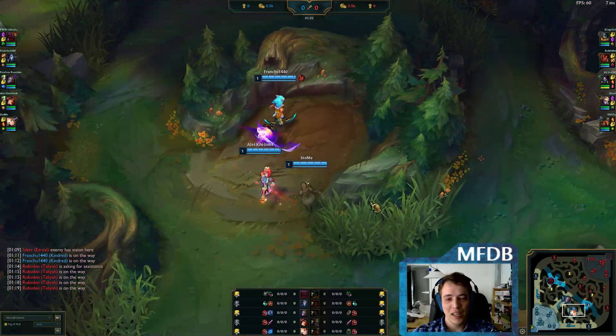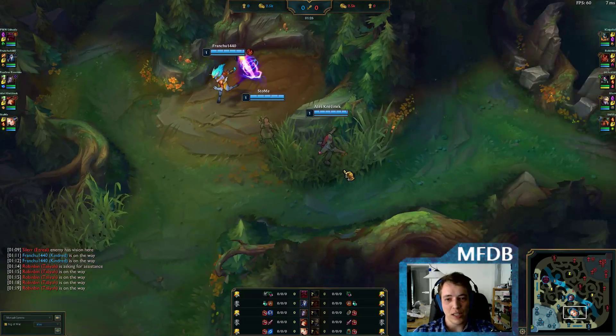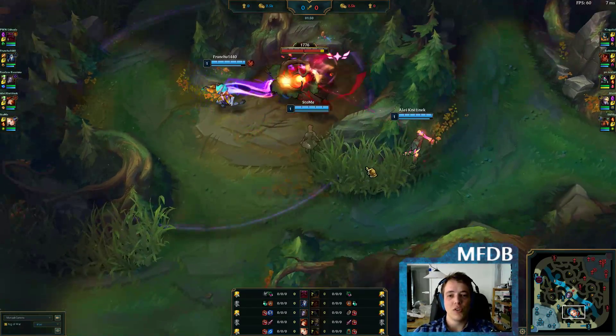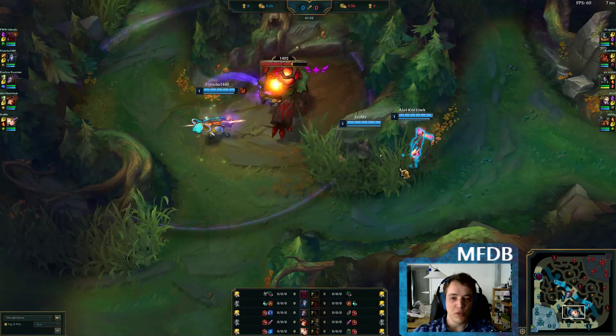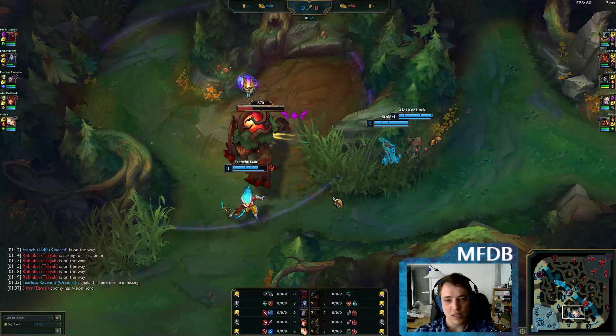It is Press the Attack, Overheal, Legend Alacrity, Coup de Grace with Magical Footwear and Biscuit Delivery. He goes for Blade of the Ruined King first, and then for some Lethality items, if I recall correctly.